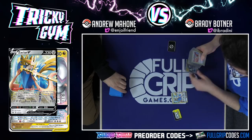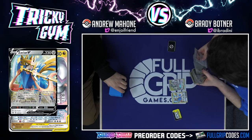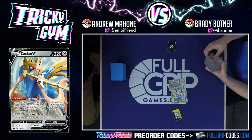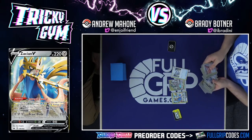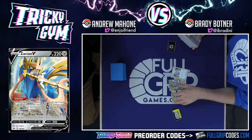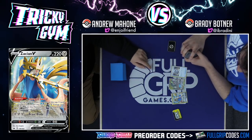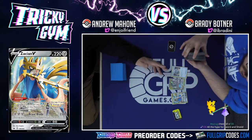Brady's running a new Zacian V deck with ADP to help it do extra damage and take extra prize cards. It's a Tag Call engine with a bunch of tag supporters. You use the ADP GX attack and then start going in with Zacian. It also has the new Metal Saucer, so you can accelerate energy and maybe get the Turn 1 Altered Creation — which was a lot harder before without cards like Energy Switch. Some lists will play Energy Switch, this one doesn't. More testing will reveal whether that's necessary.